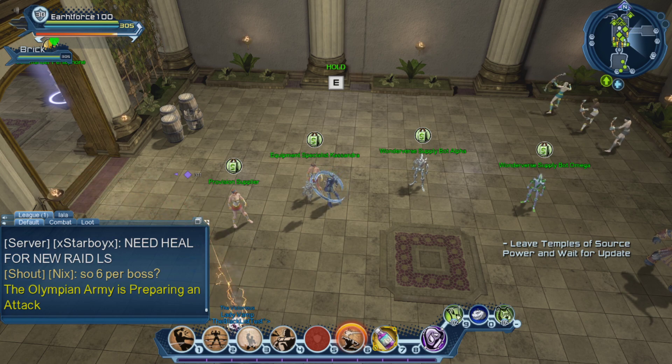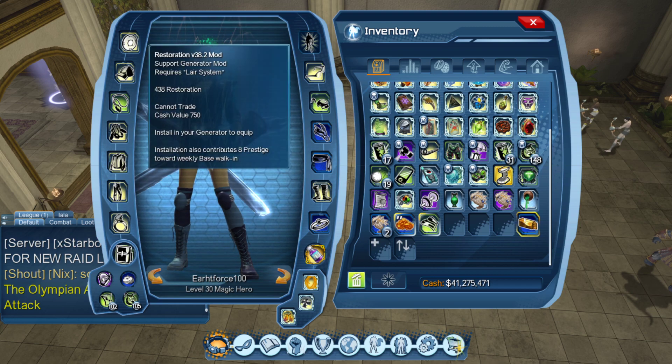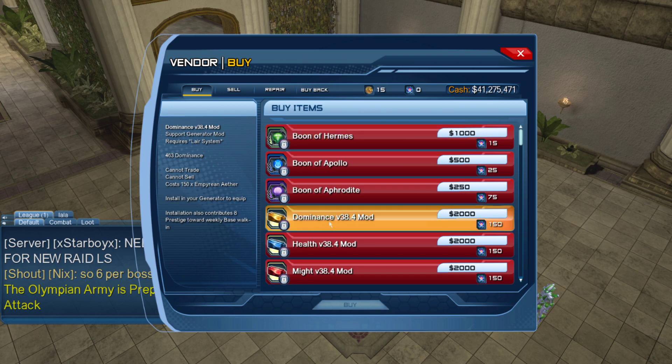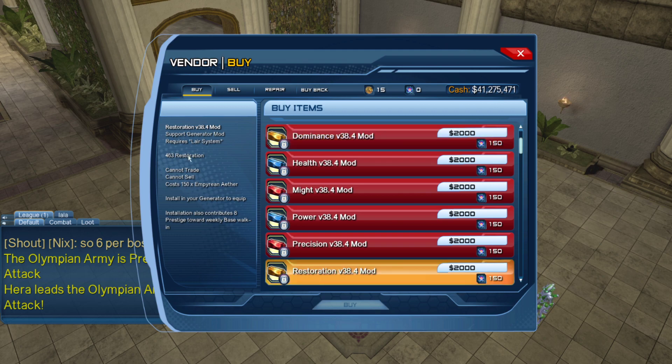But now this vendor here especially is giving elite weapons, elite rings, and much more powerful mods than what you will usually get from drops inside instances while in the episode. I just did a raid and got a Restoration version 38.2, but now if you go to this vendor you will see the 38.4 mods.